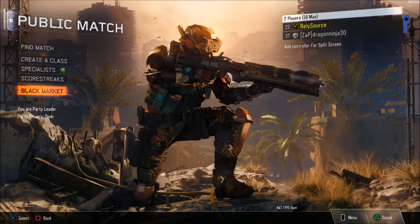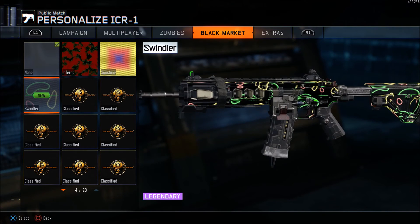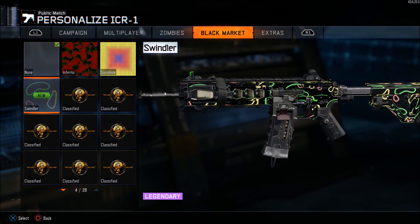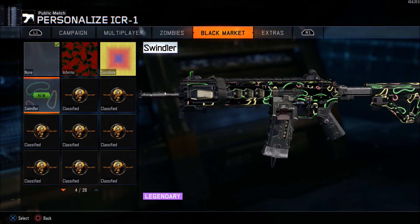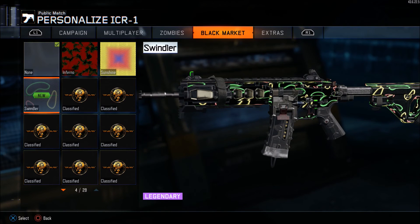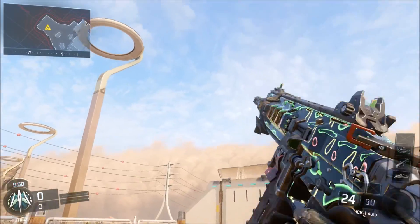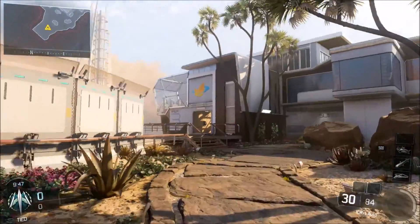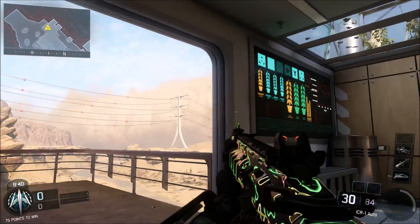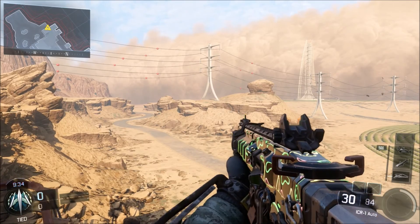We are in the Create-A-Class and this is what the camo looks like on the gun. We're going to show it to you guys in-game too. It looks really cool — it has a cool effect, basically green, yellow, and red circles going around. We got into a private match and this is what the camo looks like in action — pretty cool and interesting, with moving dots in green, red, and yellow. In the dark it looks a lot better. I personally do like this camo, it looks really cool.